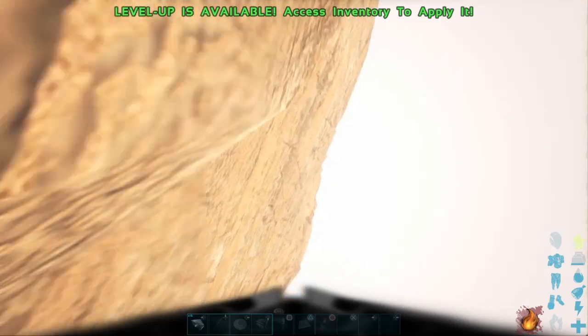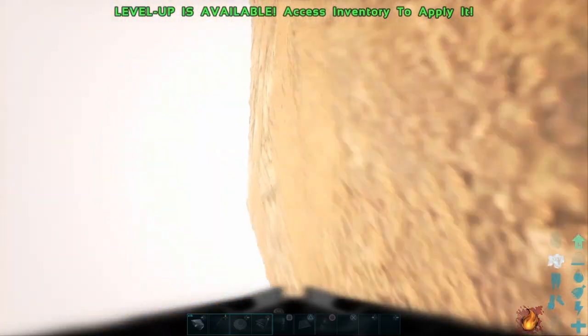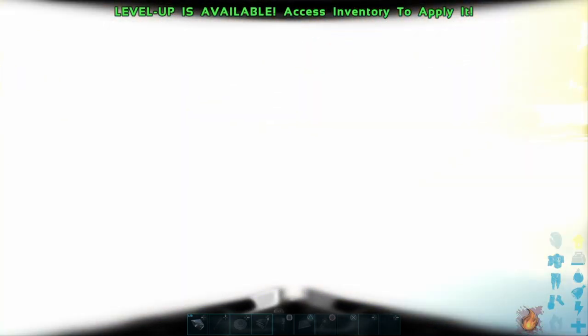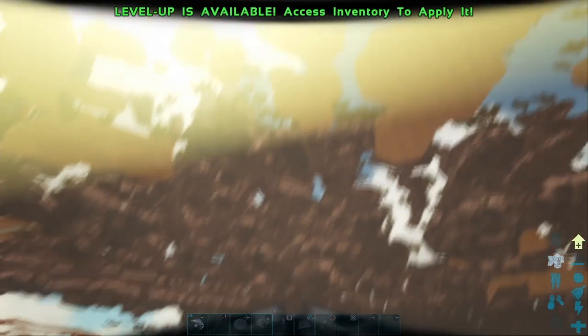So what we're going to do to bypass the teleportation mesh detection system is drop down. Something I always mention in my videos: try to get your feet firmly placed on the texture when you can — I feel it kind of reboots the game as to where you are on the map. Hug the side of the wall as you drop down. Sorry for the brightness — I've got preview mode on, which helps when looking for mesh holes. Once you drop down far enough, it'll be a little laggy because you're swapping through biomes.